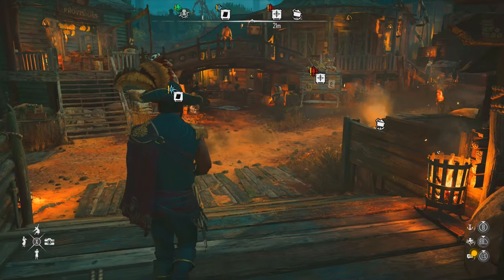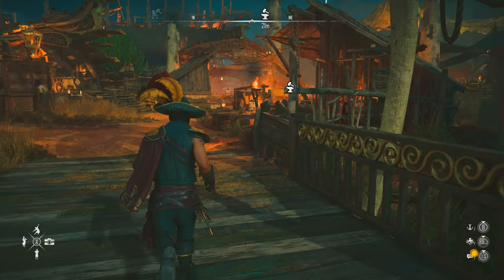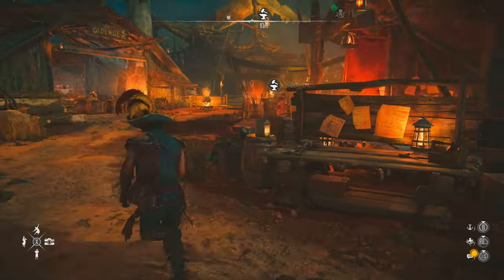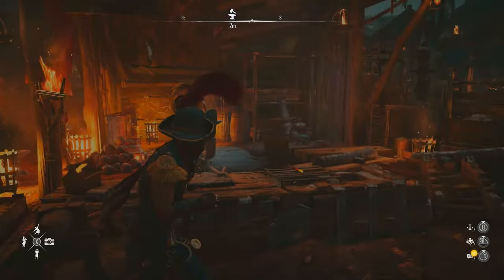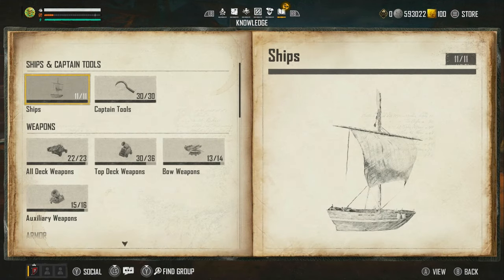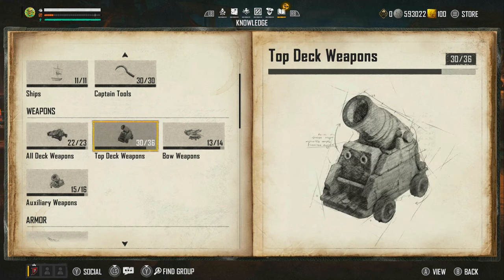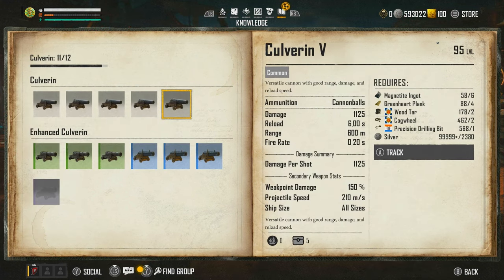We're going to need to do a few things before we can do so. We're going to go over to the crafting bench and make sure we've got all the materials to craft the weapons. We can press start and go over to the codex, and that way we can find out if we've got the materials. You're not going to believe this, but the Culliverne 5s are the strongest hitting cannons in this game. I've actually got enough to do everything.